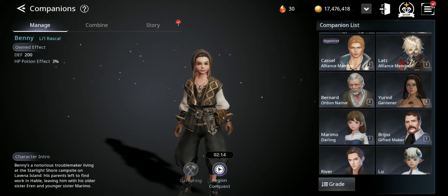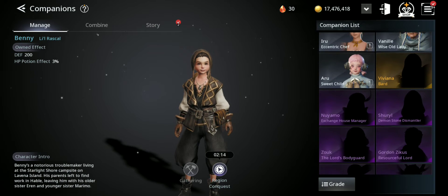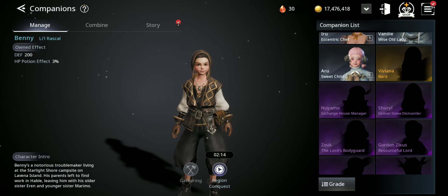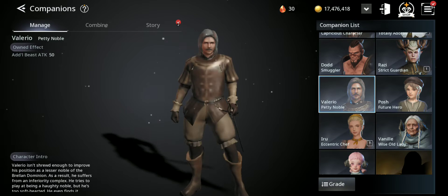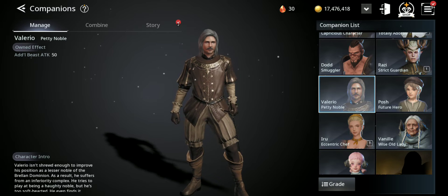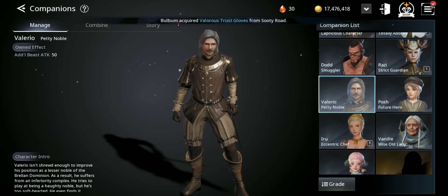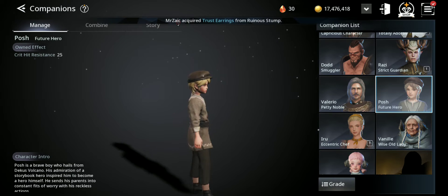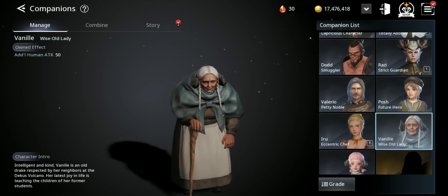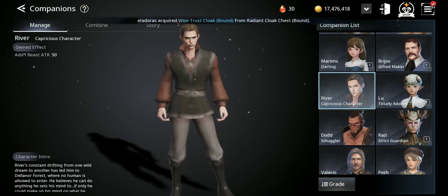As you can see I have a bunch of them here. I still haven't got any epic yet but I might get one pretty soon. By the way, I'm completely free to play — I didn't pay anything. They have different grades: the lowest grade still gives you buffs. For example, owned effect adds beast attack 50, crit hit resistance 25, this one adds human attack 50, and this one adds magical attack.